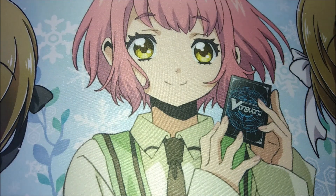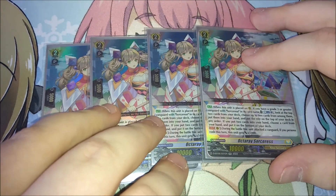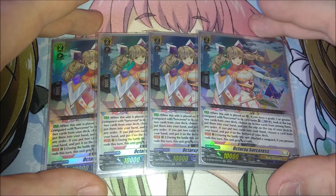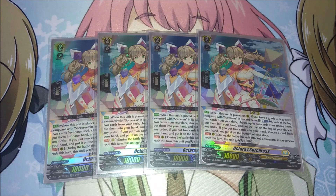For grade twos, one of the coolest support cards Hexrob got is Octare Sorceress. When placed on rear, you can counter blast one — as long as you have a grade three Sorceress vanguard — look at the top two cards of your deck, add up to two to your hand, and put the rest on top or bottom. If you add both cards, you put one card from your hand to the bottom of the deck. Either way you're getting a plus, which is really nice — worst case it's just a stacking card.